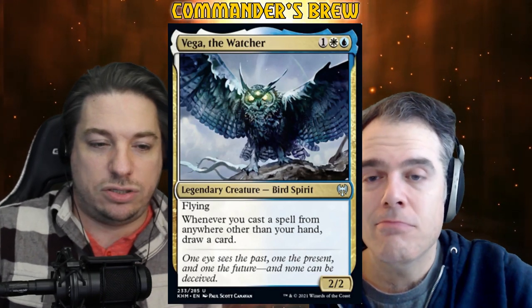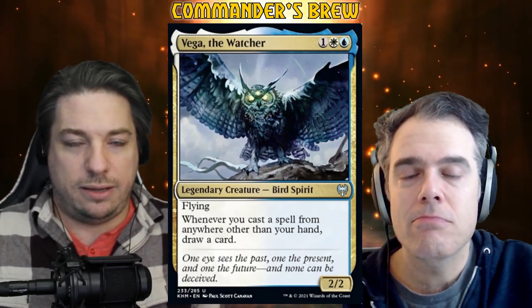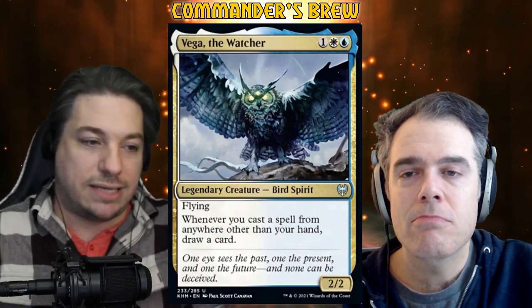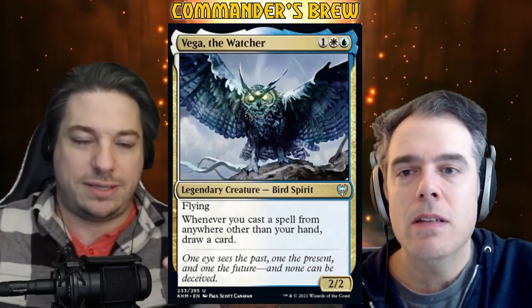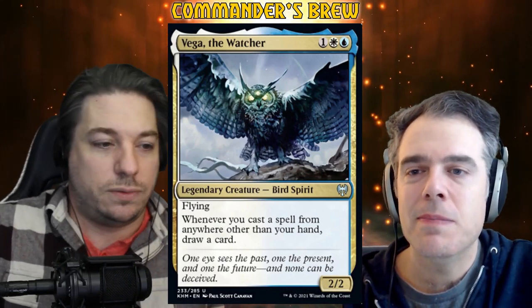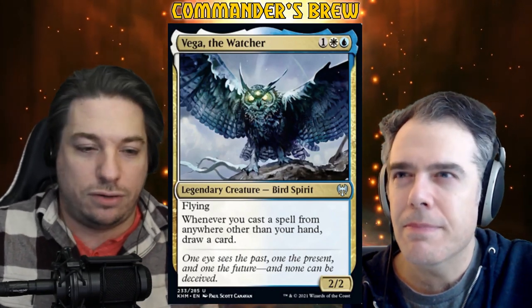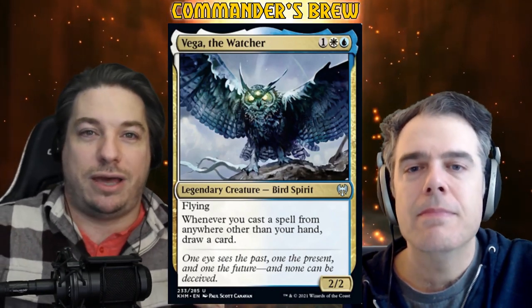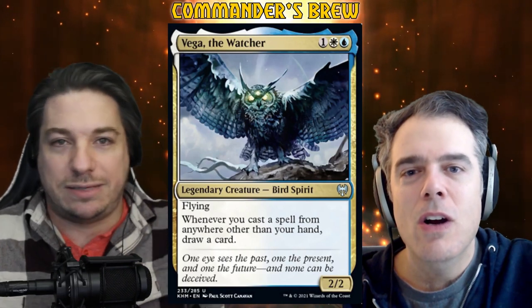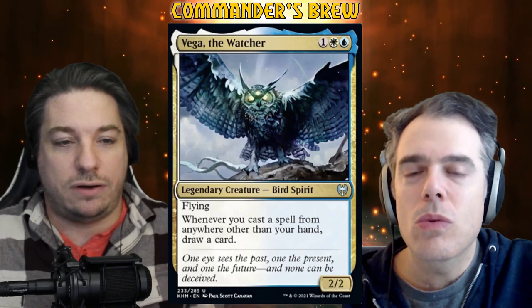Vega is meant to support the new foretell mechanic — we're casting spells from exile and drawing cards. But this works with a ton of other mechanics throughout Magic's history: flashback, retrace, rebound, anything that lets you cast something from the top of your library, anything that exiles a card and then casts it. There are tons of interactions here.